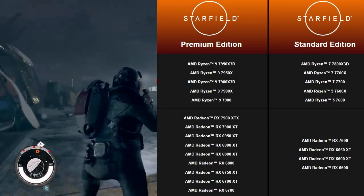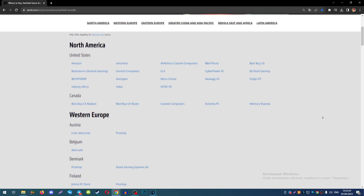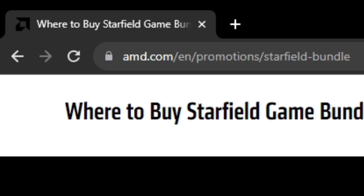If you bought a new GPU or CPU from AMD, first of all check what shops take part in this promotion, because not all shops can give you a special redeem code. You can check it at amd.com/promotions.